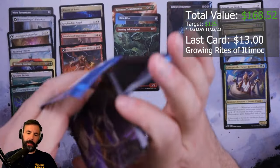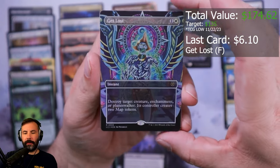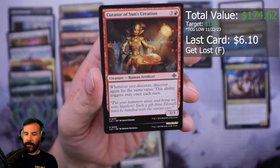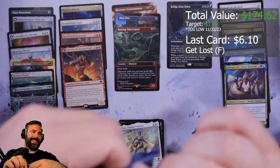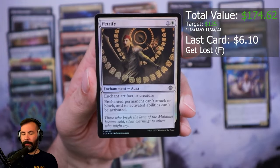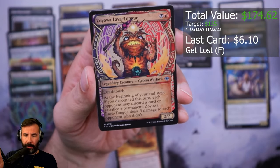Come on, give me something good here. Let's get a — ooh! Foil Get Lost — I like that art, that's cool. Don't put that up there just because I like the art. Kellen, you're fine. Foil Petrify. Magmatic Galleon — wow, tough.